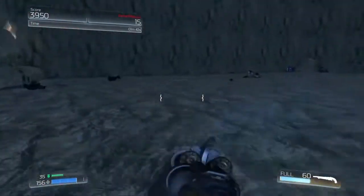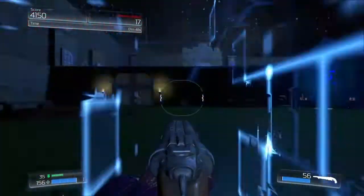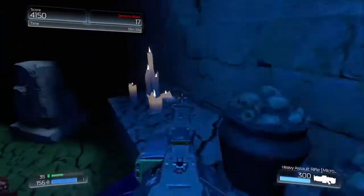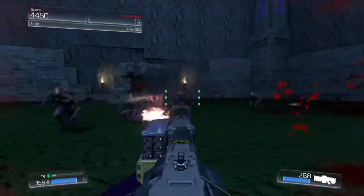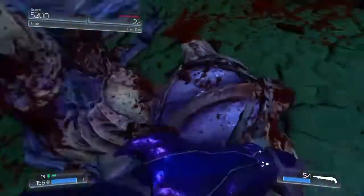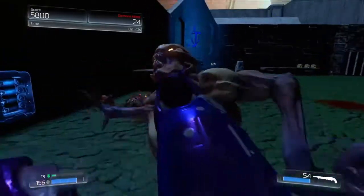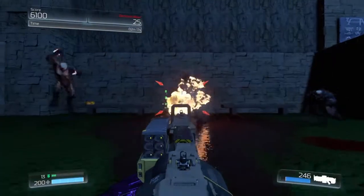I'm also going to quickly talk about the demons. I think there should be a way to make the demons like they were in the campaign, where they've got serious armour on the front part of their body. In the campaign they were actually quite challenging, but in Snap Map they don't seem to have the armour plating — you can still see it visually, but it doesn't affect gameplay in any way. One double shotgun to the face would kill it, but in the campaign it would do barely any damage.